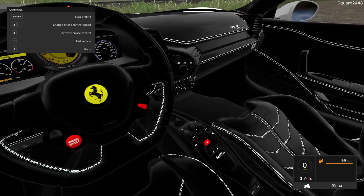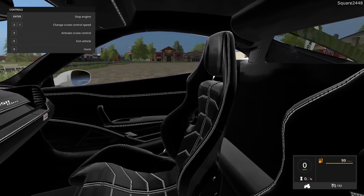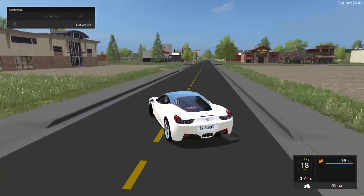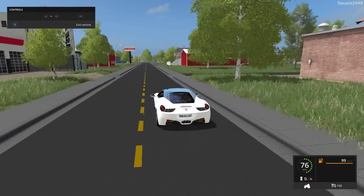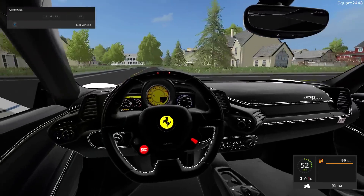Very detailed interior as well — this looks awesome. You guys can see the start button there is on this steering wheel. You can see '458 Italia' over there. All of the mod links will be down below in the description. We'll head out into the street and give it some acceleration. It's actually a little bit slower acceleration than expected, but this thing really does have some nice engine sounds.